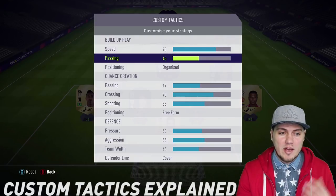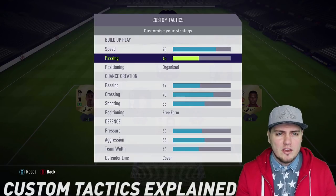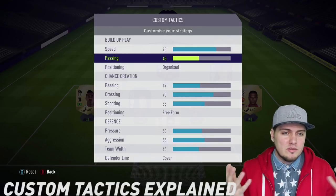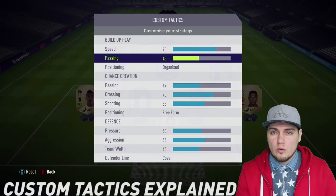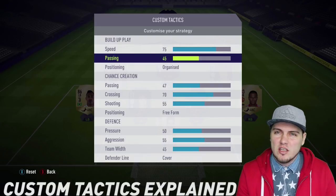Passing in terms of build-up play means how close or how far apart your players are going to be when looking for connecting passes. If you have a low number, they're going to be right next to you — so if you're a tiki-taka player, you should not have passing through the roof. I keep this almost in the middle; I feel like my gameplay has a decent amount of balance whether I'm looking for an option down the wing or making quick passes in the middle of the pitch.